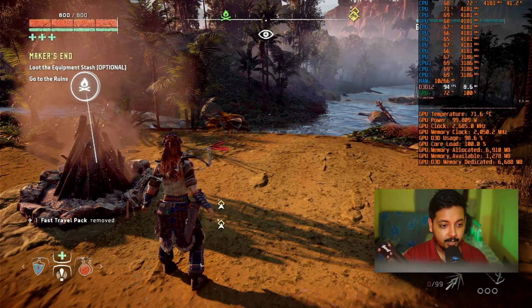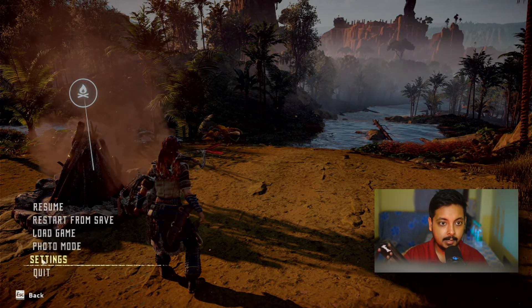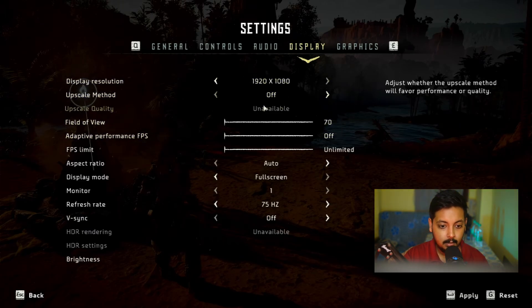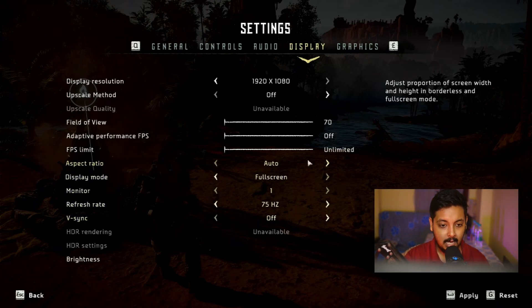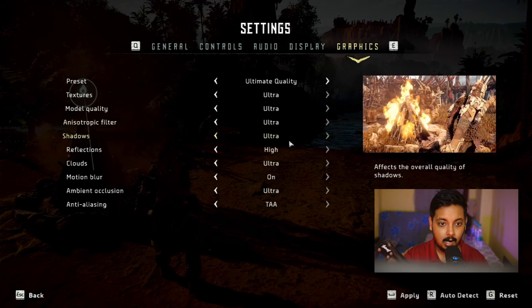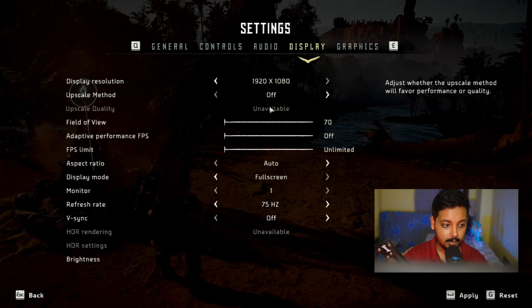So we are in this location, let's just go through the settings real quick. Going into display, we are at 1080p. I do have a 1440p monitor but unfortunately I can't capture 1440p, so let's skip it for now — when I have a better capture card we'll test 1440p. Going into graphics, we are using Ultimate Quality and TAA as our anti-aliasing of choice.